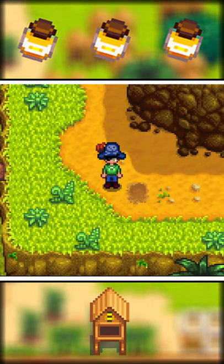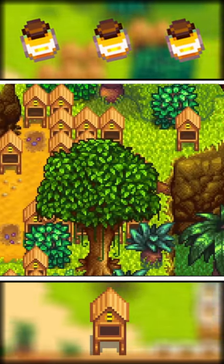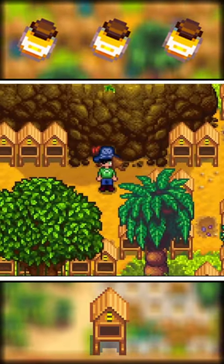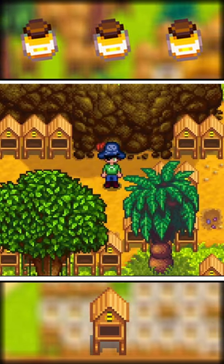Now just head on left and down and you'll be on the cliff, where you can place a lot of beehives, plant a few fairy rose flowers, and get an income of about 70,000 gold every 4 days. Hope it helps!